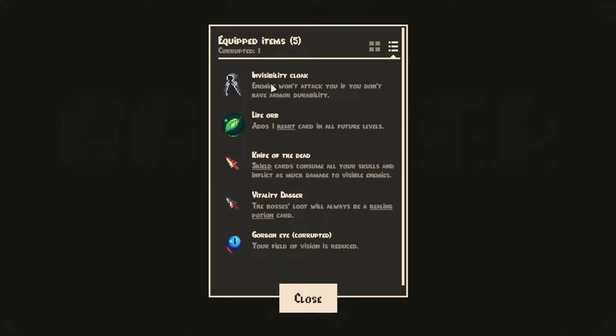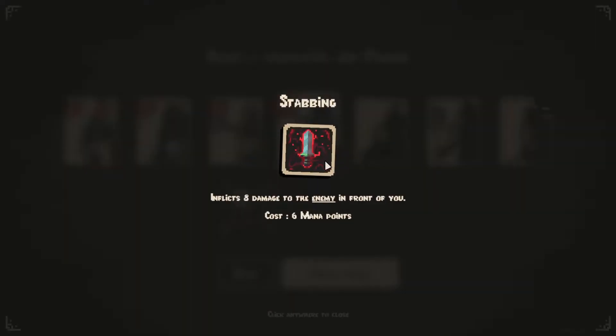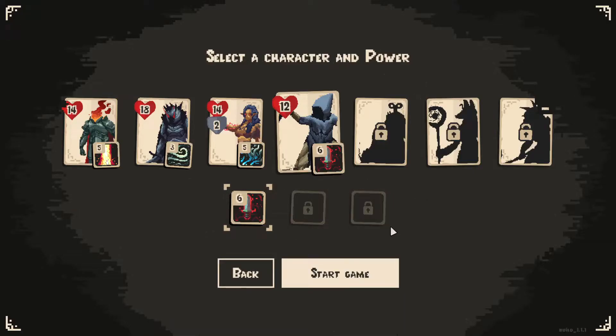So they start with five things in inventory. They have the invisibility cloak. Enemies won't attack you if you don't have armor, so actually removing armor is not the worst thing. Adds one heart card in future levels. Shield of the Dead — shield cards consume all your skulls and inflict as much damage to invisible enemies. The boss's loot will always be a healing potion and Golgun's Eye. Your field of vision is reduced. And then our power is Stabbing: we inflict eight damage to the enemy in front of us, but it costs six mana.